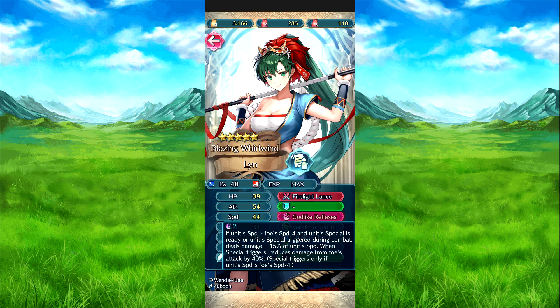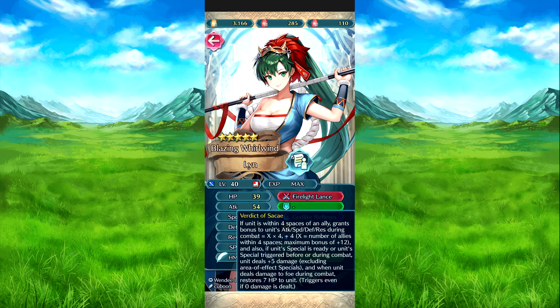And then like Reflexes — if her speed is equal to or more than the foe's speed minus four, and her special is ready or her special triggers during combat, deals damage equal to 15% of her speed. And when that special triggers, reduces damage from the foe's attack by 40%. And special only triggers if her speed is equal to or more than the foe's speed minus four. For Deals of Kaye — if she's within four spaces of an ally, grants bonus to her attack speed defense resistance during combat. X equals the number of allies within four spaces times four plus four, maximum is plus twelve. If her special is ready or triggers during or before combat, deals plus five damage.